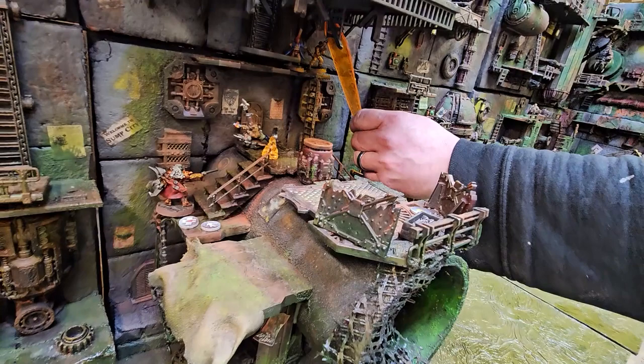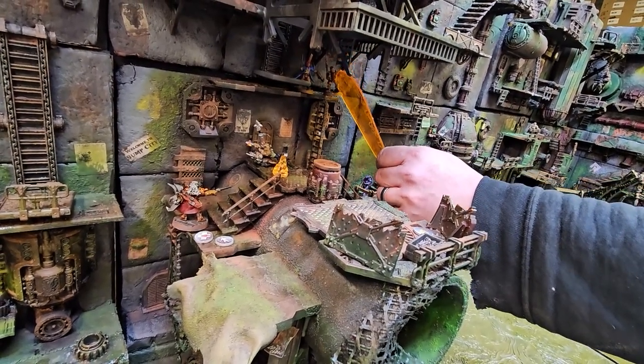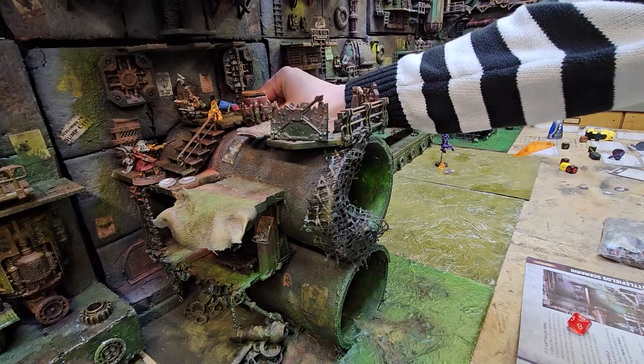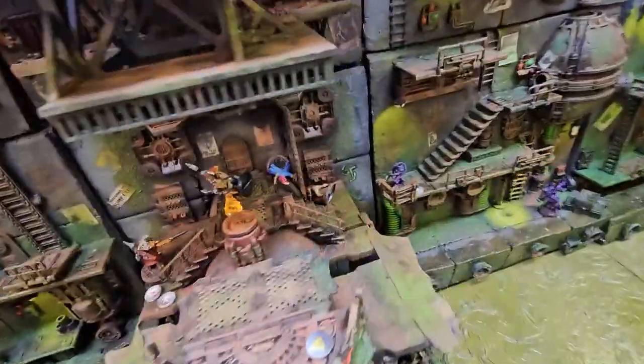Turn three begins with Dee using his rad gun again, this time on my fighters Fiery Jack and Jean Ducasse. He doesn't give either of them flesh wounds, but they both get hit and fall off the platform they were standing on. They fall, get wounded, and both suffer serious injuries.